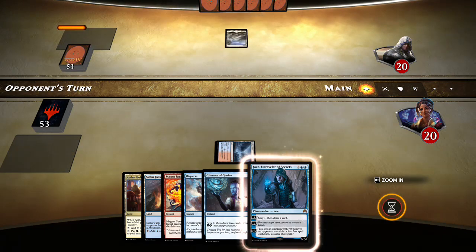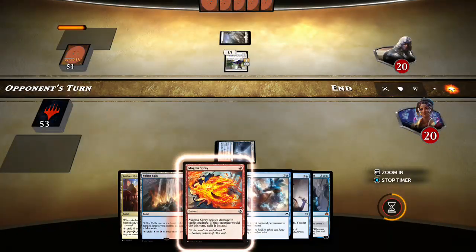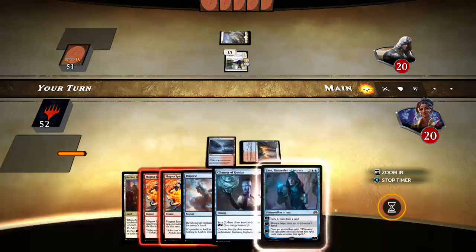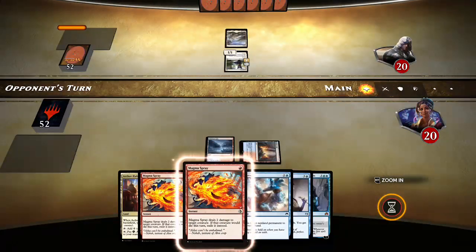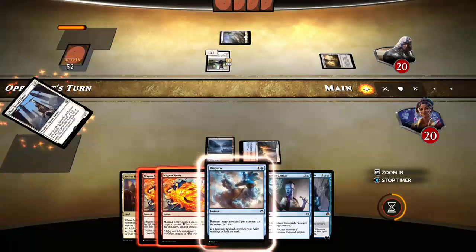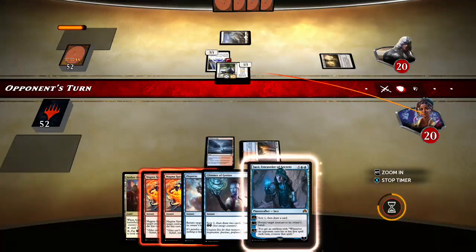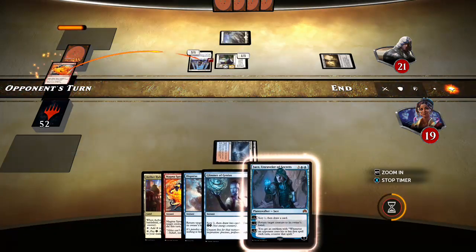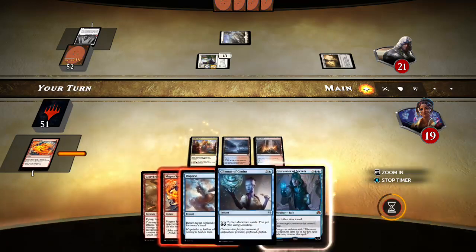When talking about what to sideboard out, understand what your narrow cards are. Magma Spray is about to be an awesome card here as we get a cat off the battlefield, and the second one is probably good too. But against a deck where almost everything has three toughness or more, or there are no small creatures, Magma Spray is absolutely useless - a dead draw. So you'd want to sideboard out your Magma Sprays and make sure you had options that were good when Magma Spray is bad.